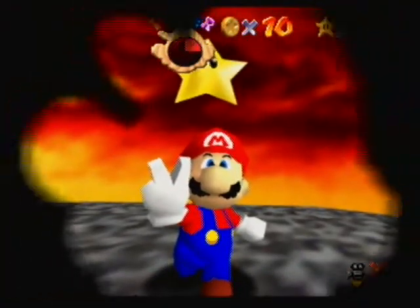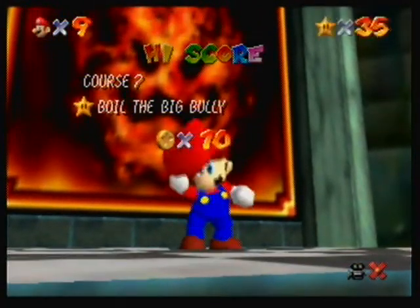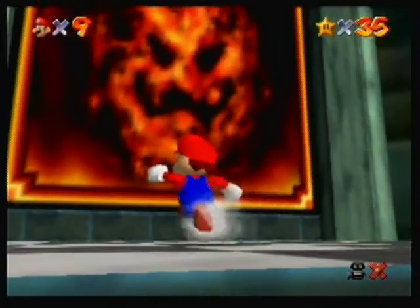That's the easiest way to do that — just get hurt and use the lift to jump up. Alright, there's star one. Let's go for another one.